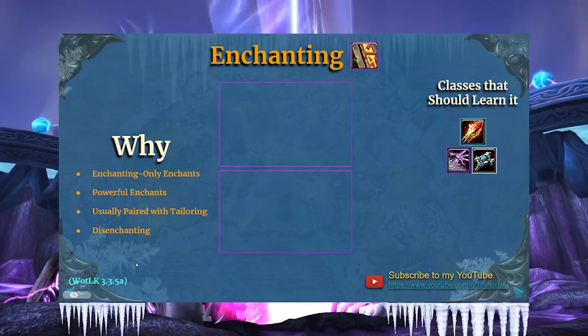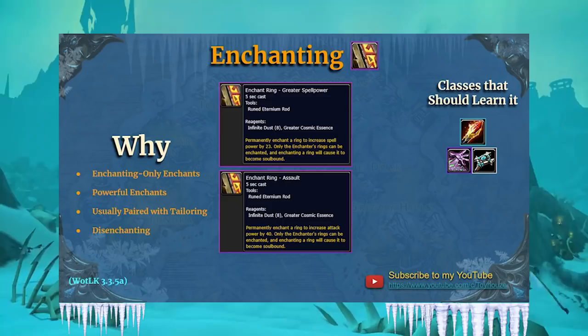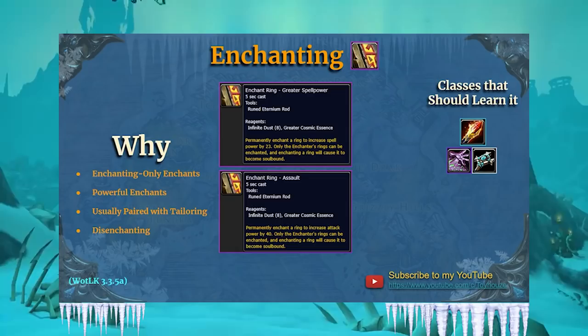Moving on to enchanting — there are basically just ring enchants as the new additions: Enchant Ring Assault, Enchant Ring Greater Spell Power, and Enchant Ring Stamina. Of course, there are just new enchants generally — enchanting will always be in demand since everyone needs to enchant their gear. It's typically paired with tailoring, so classes like Priests, Warlocks, and Mages tend to go with this. You also have disenchanting, which is nice utility. Overall, enchanting is a pretty good profession.